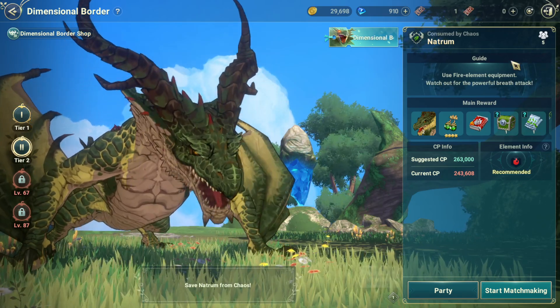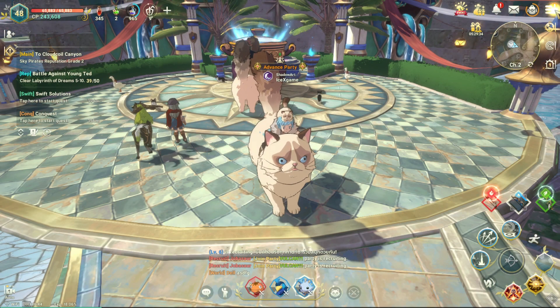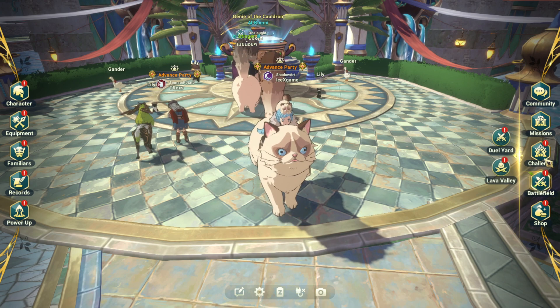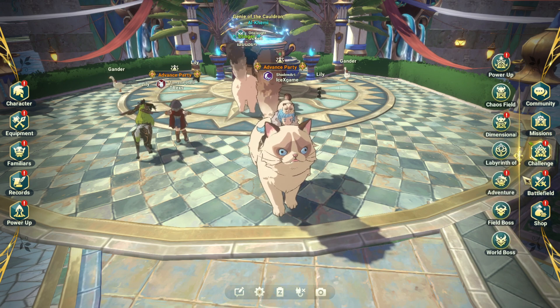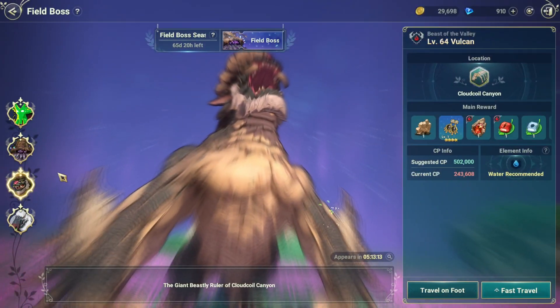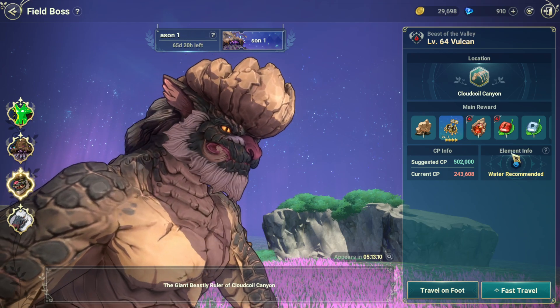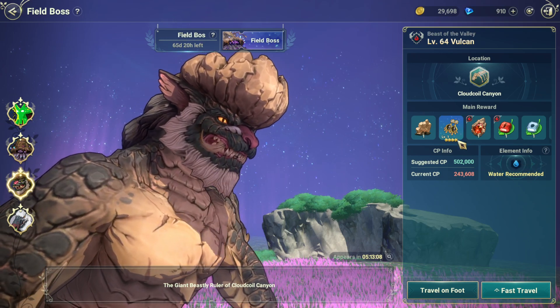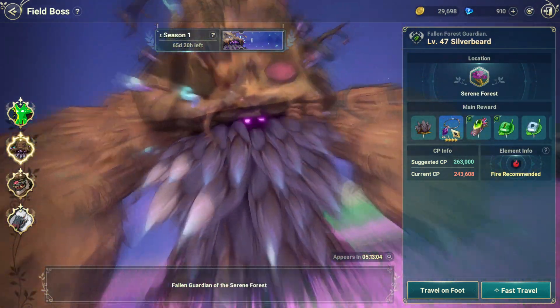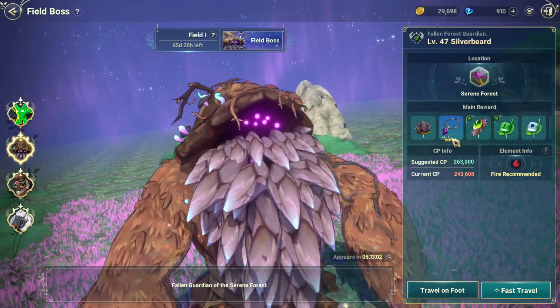And next, if you want to aim on the field board — for example, they have two types. Some players are already able to farm this board. If you aim on this board, you can start aiming on water for the best reward: earring. For me, I still aim on fire to get the top reward from this board.